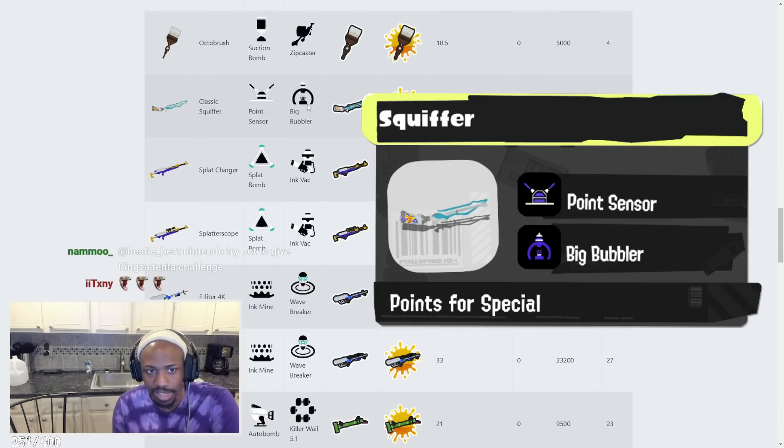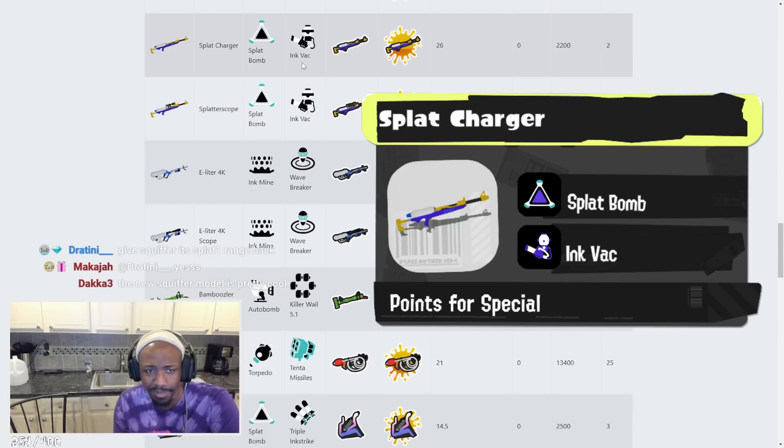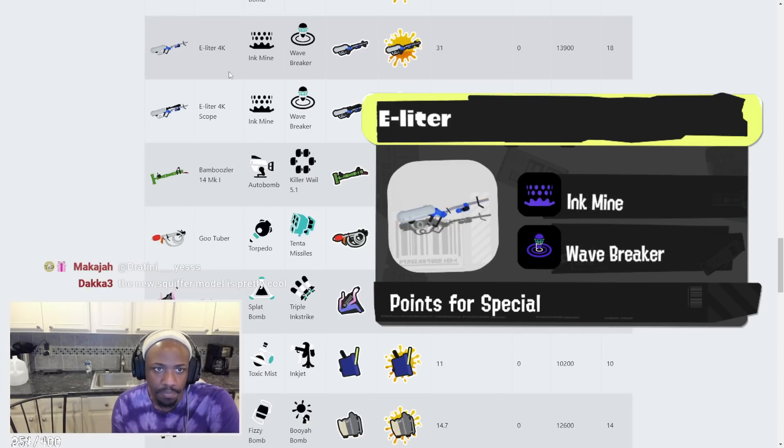Splat Charger has Splat Bomb and Ink Vac. Not really much to say — if you're hitting your shots you're good. Ink Vac: I'm not too sure about that on the Splat Charger — I feel like there could be better options, but maybe it's good just to defend yourself. E-liter has Ink Mine and Wave Breaker. I like that it has Wave Breaker — that's great.